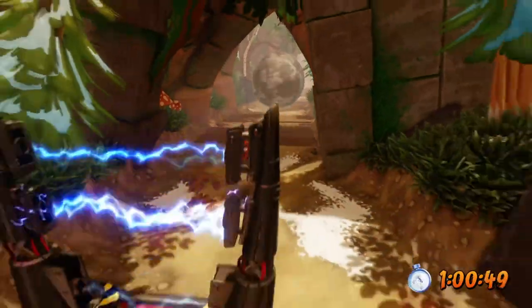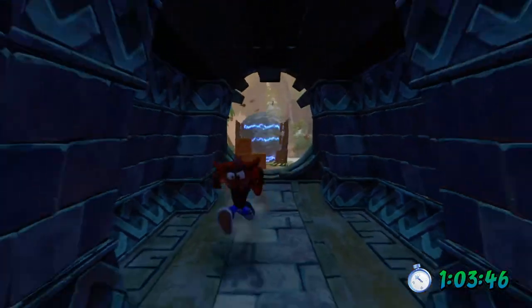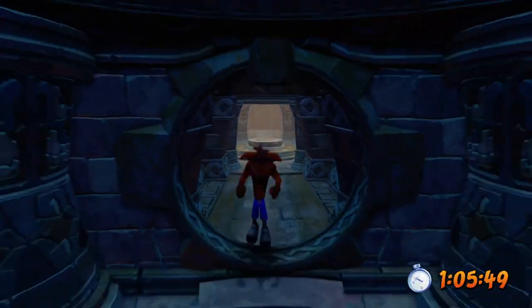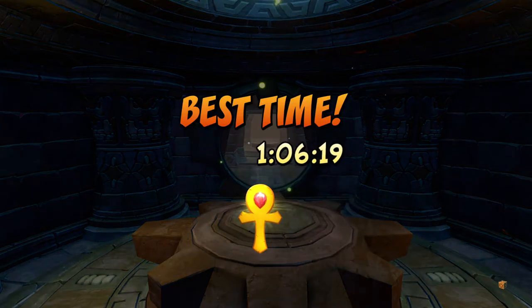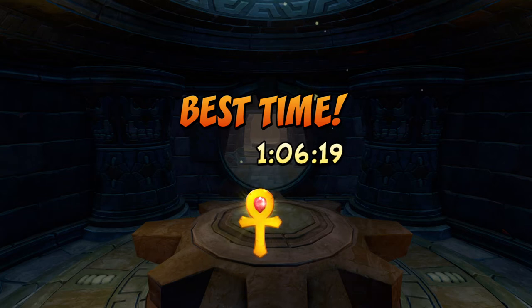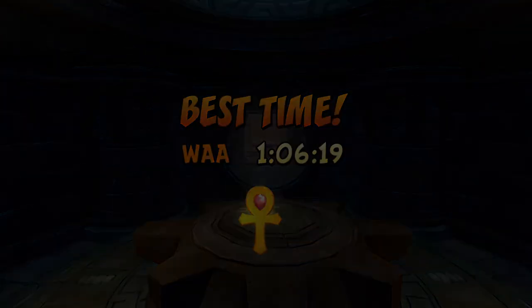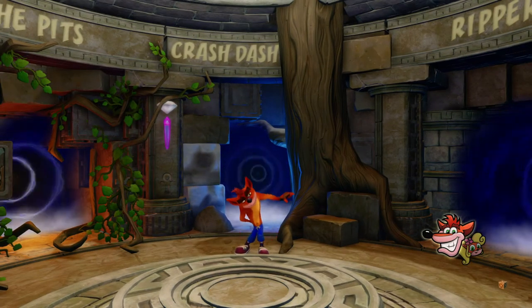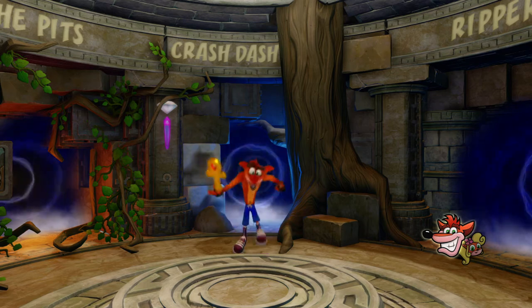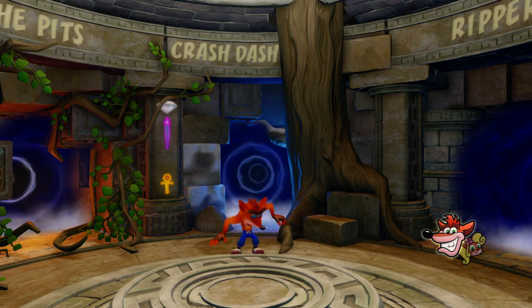Otherwise, only slow down when you really have to. The boulder smash frees your crate so you don't have to bother getting it yourself. Don't forget that in Crash 2 you have to run through the whole corridor to the final warp pad, adding an extra two or three seconds each time. With boulder missions and on-rails missions where you can't change speed — like hog ride — you just have to keep going and not stop at any point, and you'll be fine.